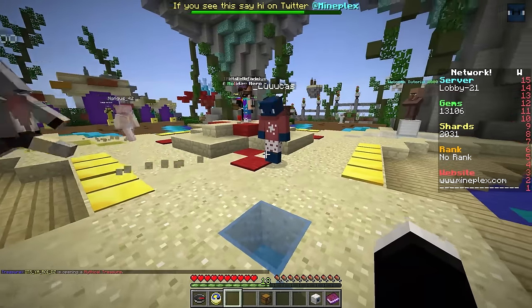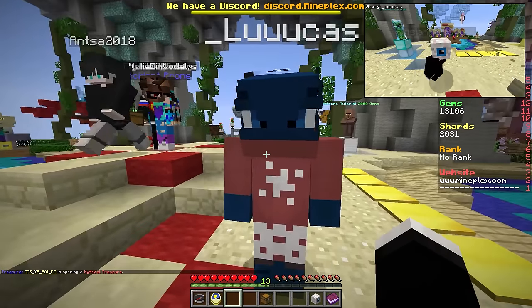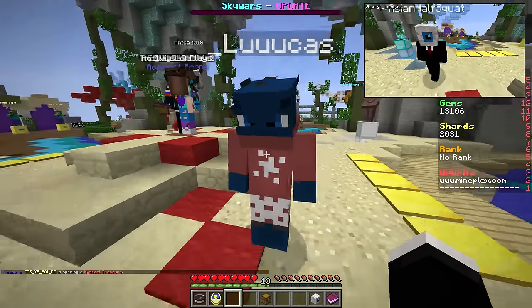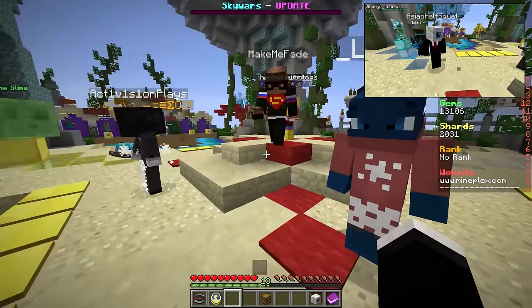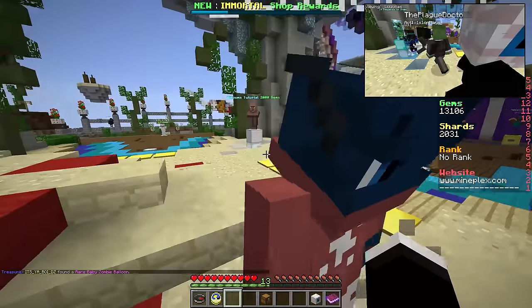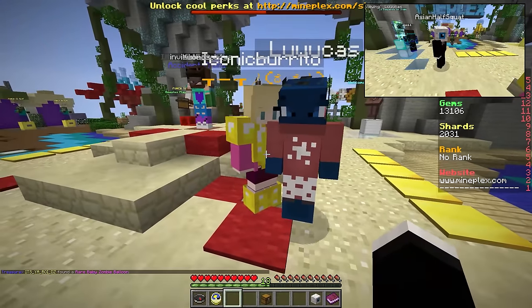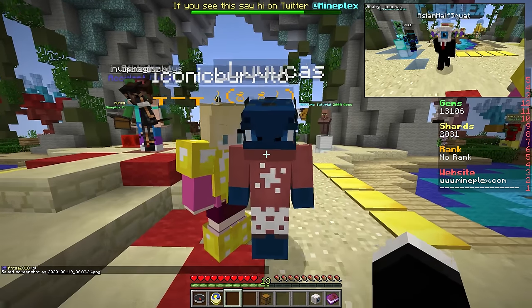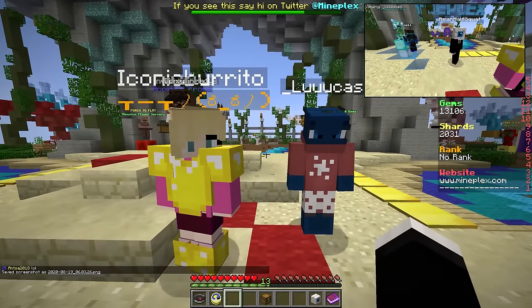This next mod on the list is probably the sketchiest in terms of what will be allowed on a server, so again just make sure if you're going to use this mod, you're actually allowed to use it. And this is the picture in picture mod. With this mod, you can actually view your friends' or enemies' point of view on your screen. This can be an incredibly useful feature because you'll know what the person is doing that you're watching. You can even add multiple screens to watch and change the size of the windows.